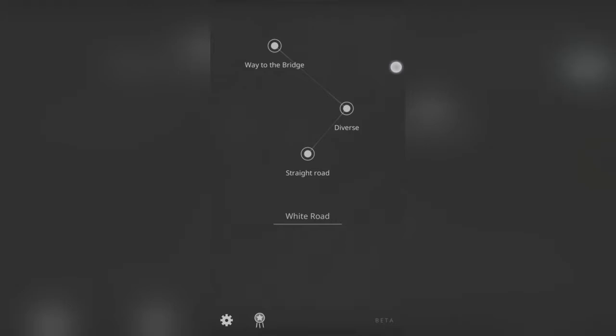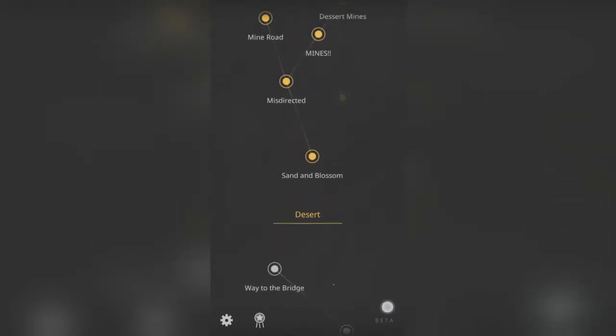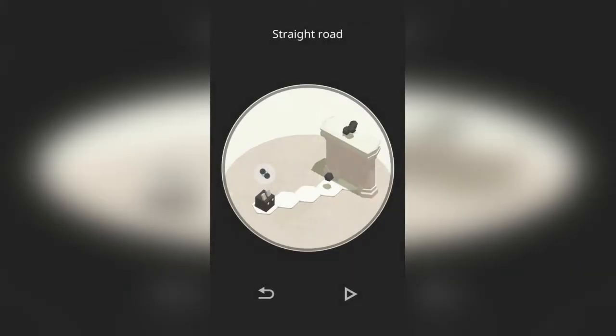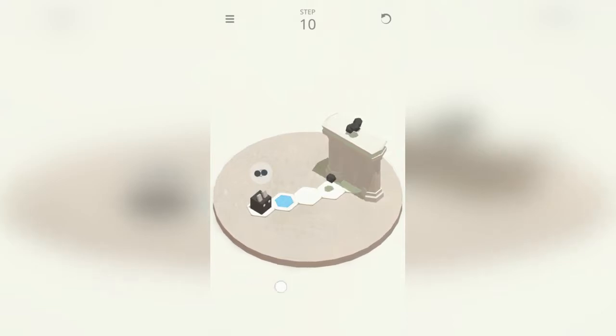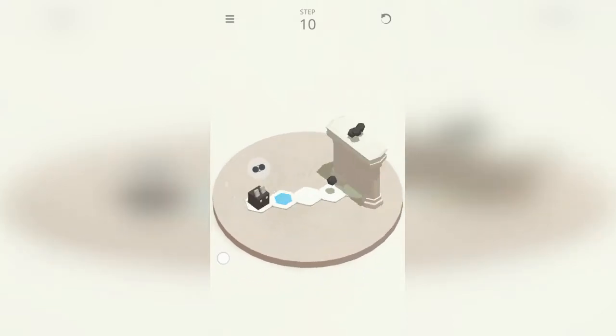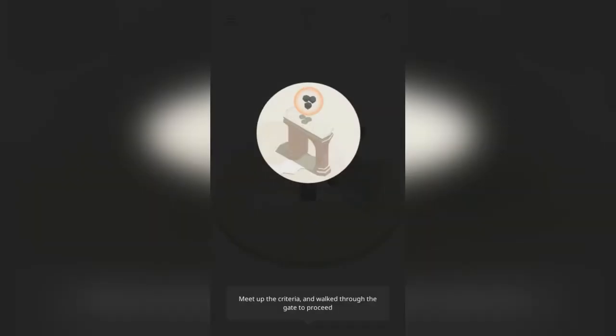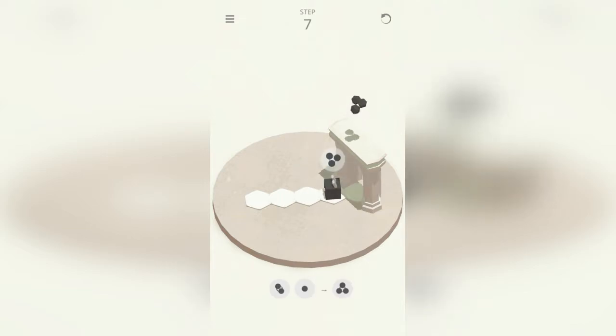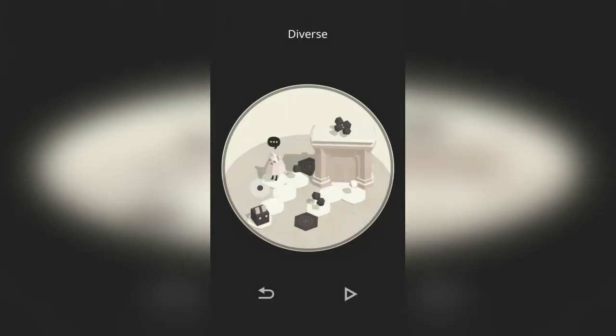So anyway, in Droom, you control a little cube dude. You know what, why not start with level 1? You control this little cube dude and you have to solve puzzles to get to the end of each stage. The goal of the game is to basically just collect the matching number of colored spheres that is displayed above each gate in each level.